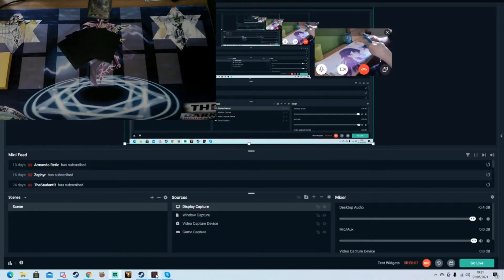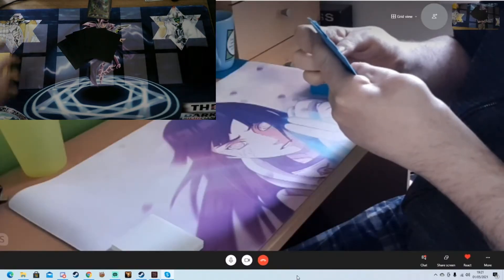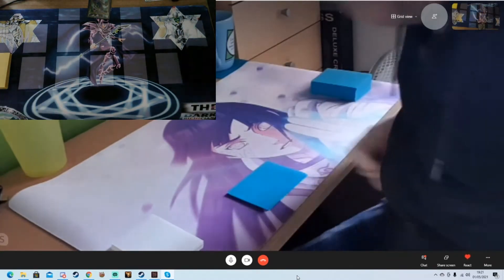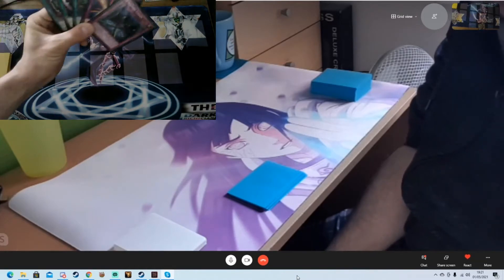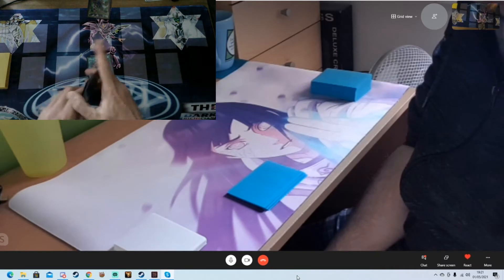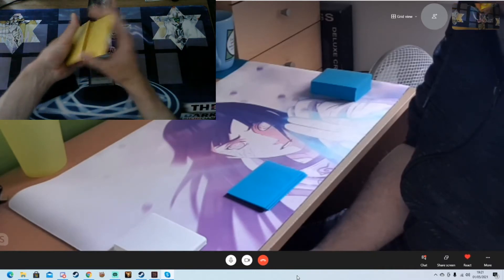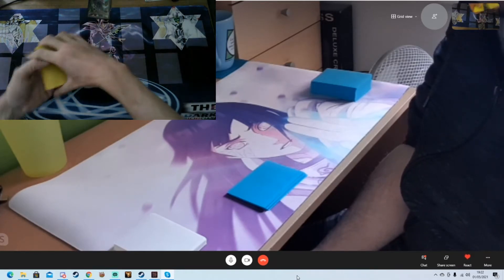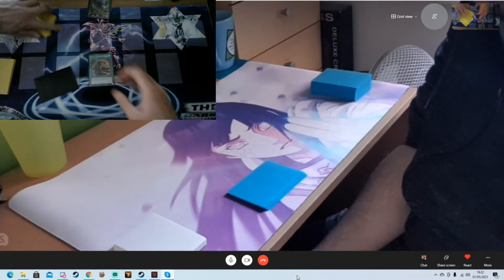Hey YouTube, Team Sorcerers here. We're changing it up a bit — I'm using the small spaceships this time and going up against Blue-Eyes, so this will be quite the challenge, especially with a hand like this. Activate Pot of Extravagance, banish one through six, and draw two.